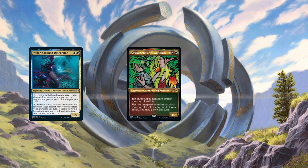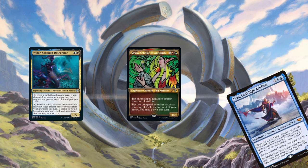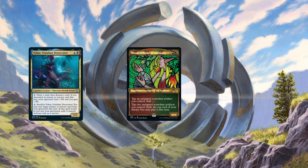Then we got Meria, Scholar of Antiquity — well, it's Gruul Urza. This is a commander I look forward to the most to playing against. Seriously, this card is just fun — well, fun for my opponent when he plays against me and stacks me out, but you get it.